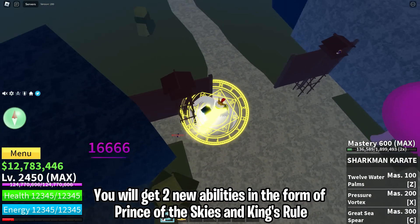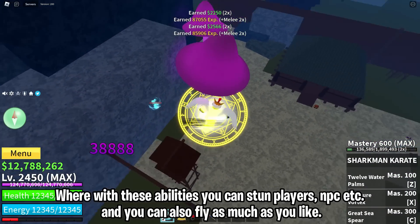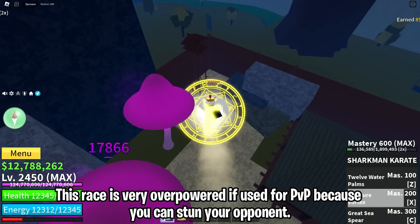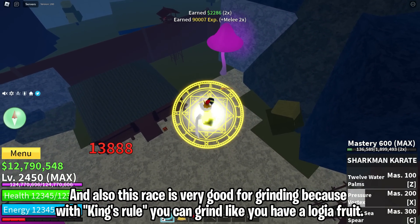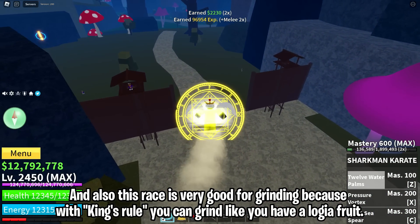When upgraded to v4, this race becomes very overpowered. You will get two new abilities: Prince of the Skies and King's Rule. With these abilities you can stun players, NPCs, etc., and you can fly freely. This race is very overpowered for PvP since you can stun your opponent, and also great for grinding because with King's Rule you can grind as if you have a low GF fruit.